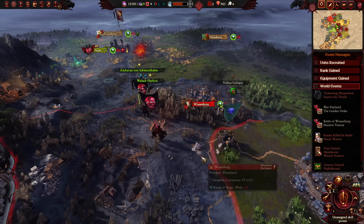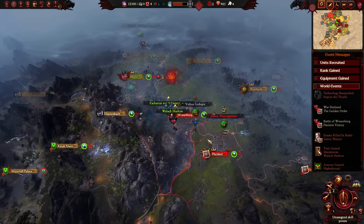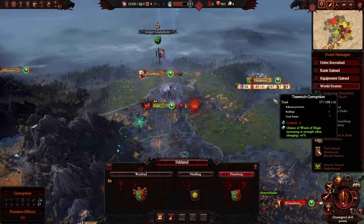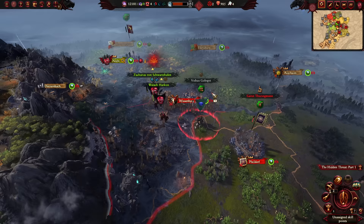Welcome back to part two of my Total War Warhammer 3 modded Blood Dragons Mortal Empires campaign. As we saw last time, Wallach entered the field and began his path of destruction toward Null, wherein he occupied it. While he hasn't yet rebuilt the Blood Keep library, we've unlocked the Hidden Threat part one - the quest to unlock Aberash - and are on the way to attack some orcs and Fildorf, the capital of the Golden Order.